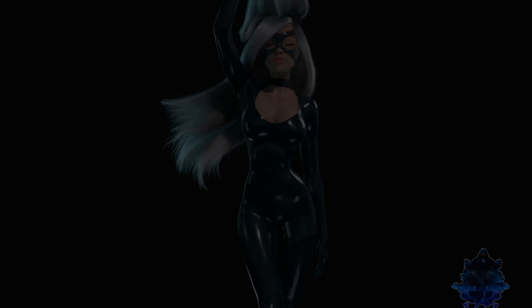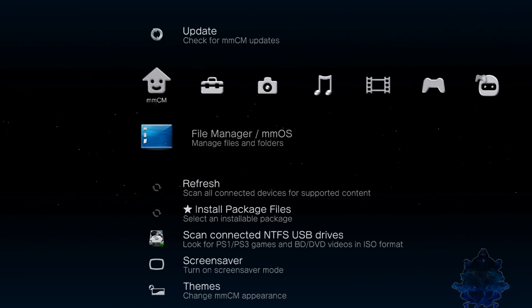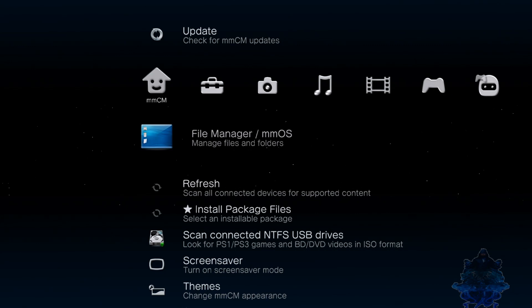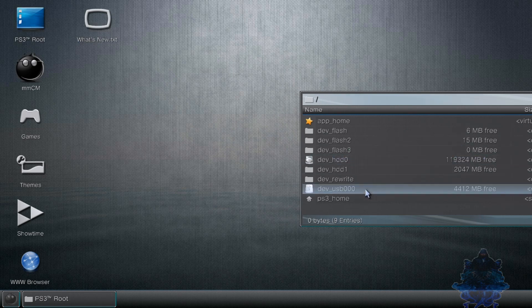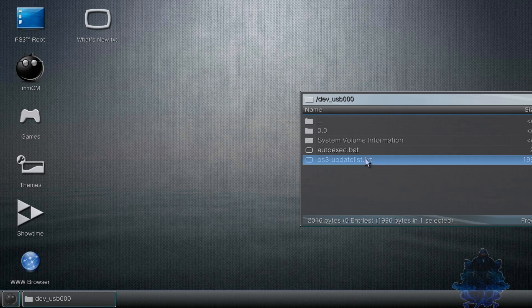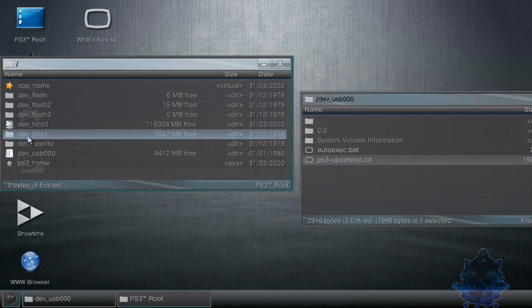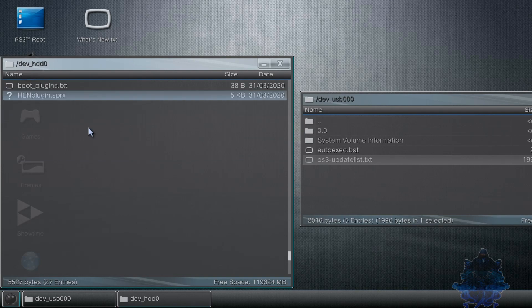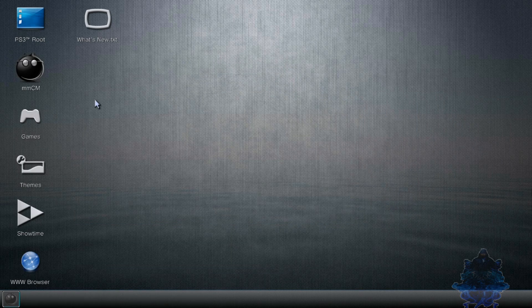Go to MultiMan. Once you're in MultiMan, go to File Manager — it's right over here to the far left. Go over to the far left where you'll see the update. Enter File Manager, go up to PS3 root, bring this over here, go to your USB stick, and go ahead and click on the PS3 update list. Press circle and press X to copy. Go back up to PS3 root again, open another tab, go to dev_hdd0, enter it, go all the way down to the bottom, press circle, press X and paste it.